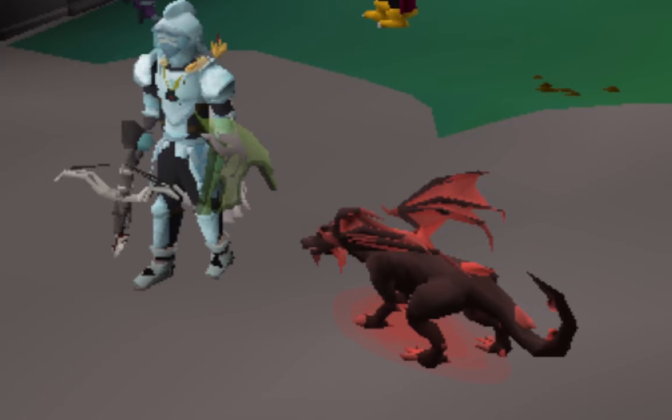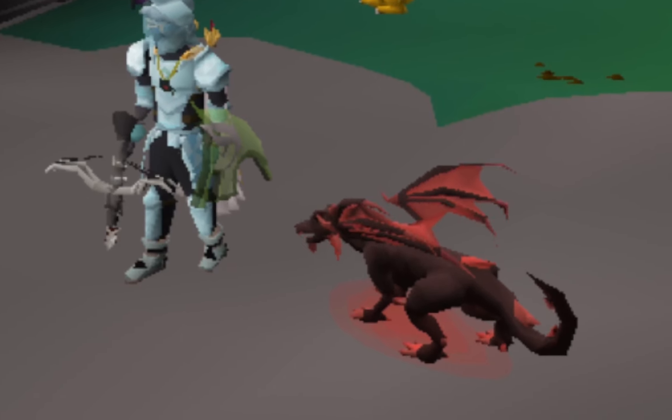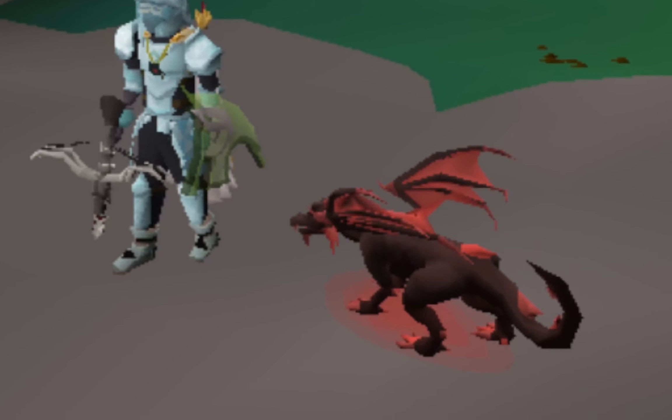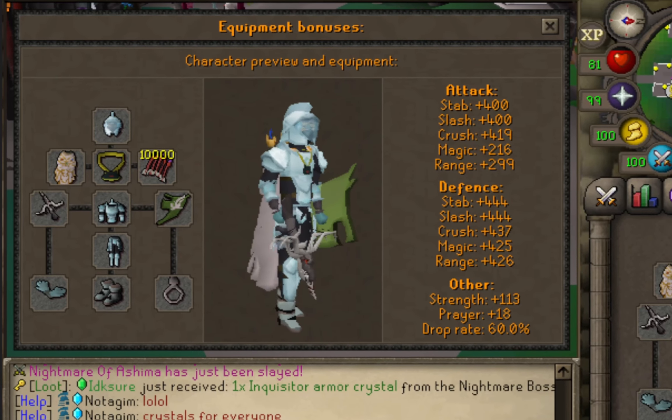I'm going to be bringing the best-in-slot pet — this is the Deflect Dragon Tier 6. This pet grants a huge 35% bonus drop rate and 35% damage bonus. The dragon also gives a double NPC drop bonus.